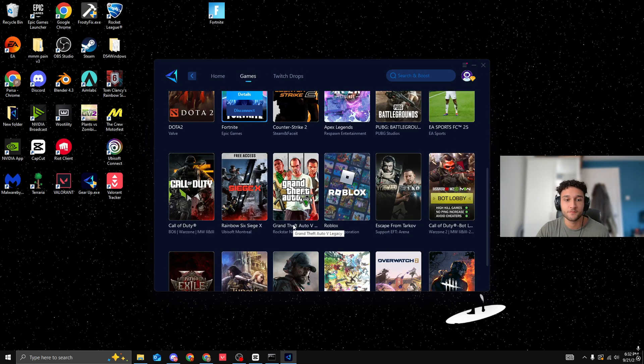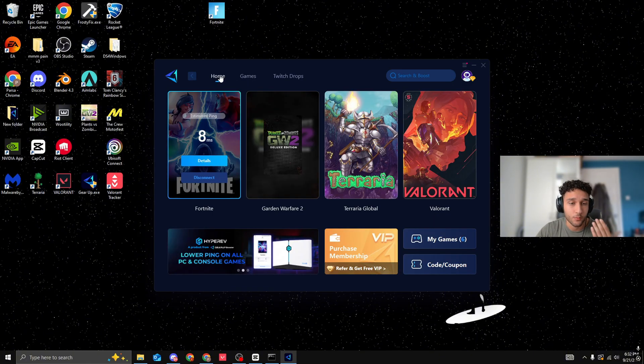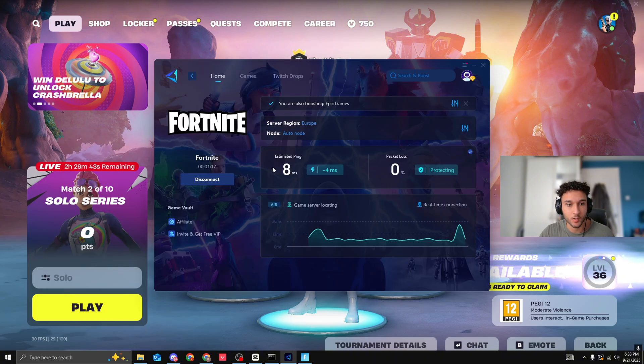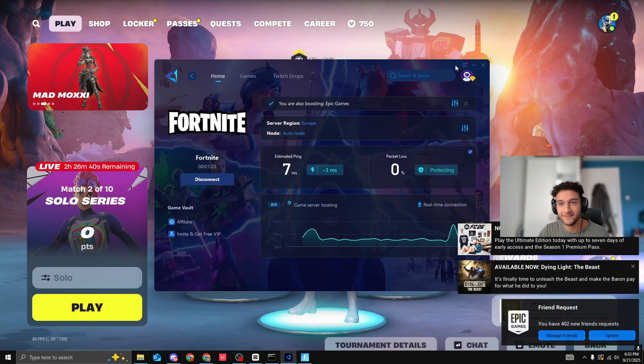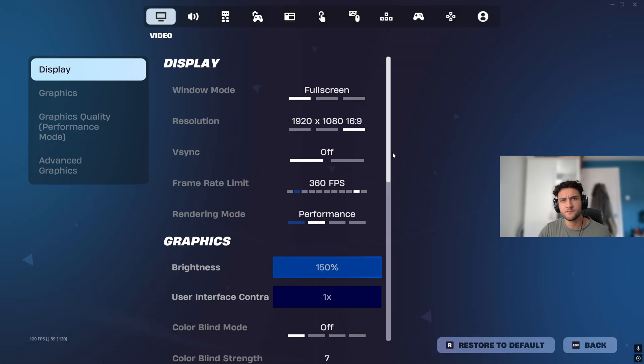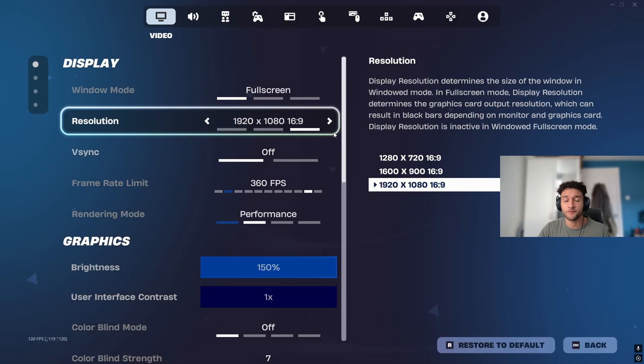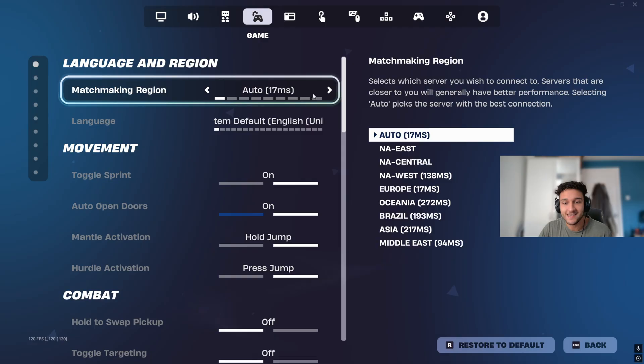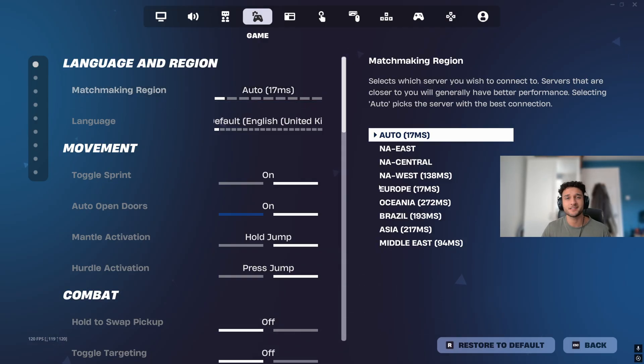This isn't just for Fortnite — there are multiple games on GearUp, for example Rainbow Six Siege and GTA, so if you're playing GTA V you can use it there as well. Let's load up Fortnite to check the ping. GearUp has been on for only about one minute twenty seconds. Let's check our ping in game — Auto shows 17 ms, Europe 17 ms. I was playing at 55 ms and I'm now down to 15–17 ms, which is genuinely crazy.